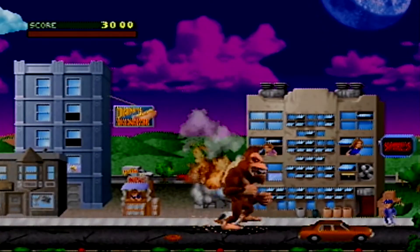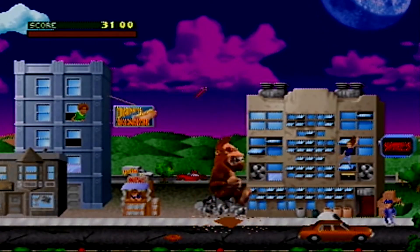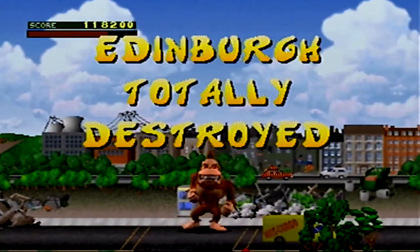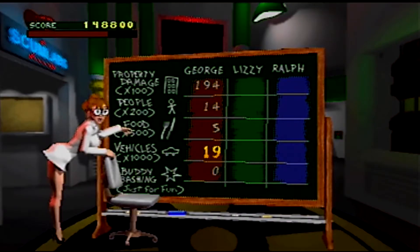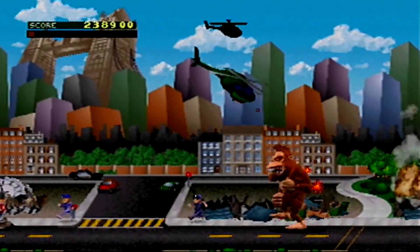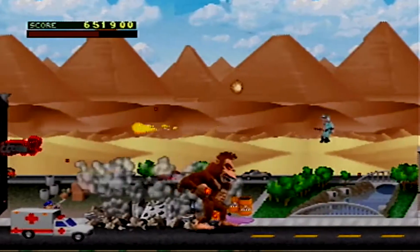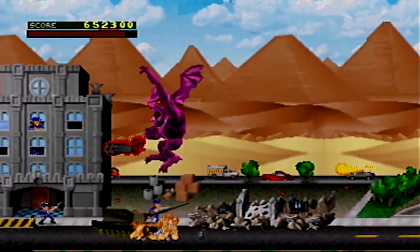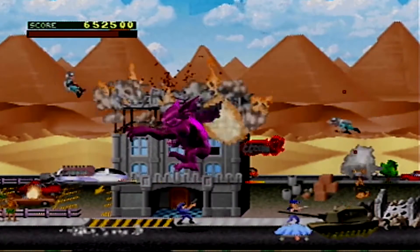Like the original game, the goal is to destroy all of the buildings in the city while also killing everything else that is trying to stop you. The more things that you destroy, the higher your score is. You also have a certain time limit to destroy all of the buildings before the town is evacuated and bombed. If you find the radioactive waste on a level and eat it, then you transform into this flying monster that does massive damage to buildings and can shoot fireballs.